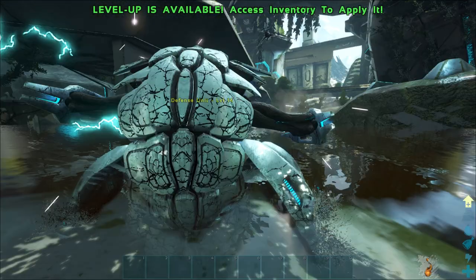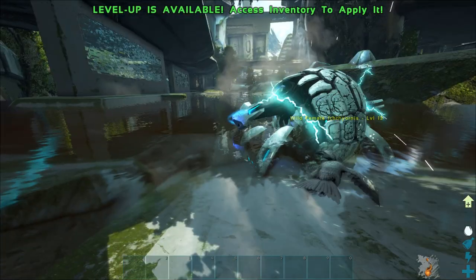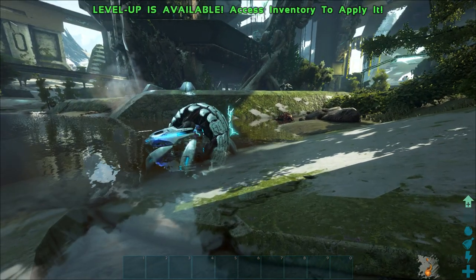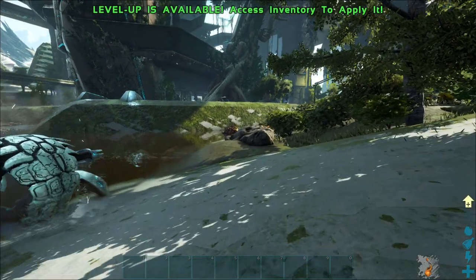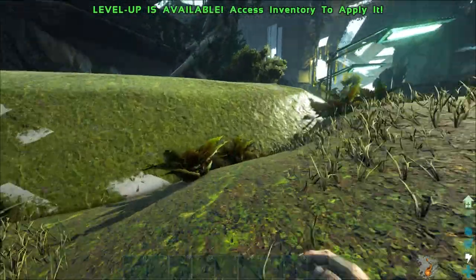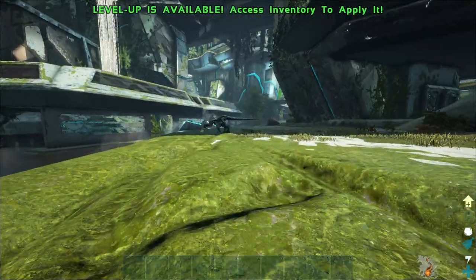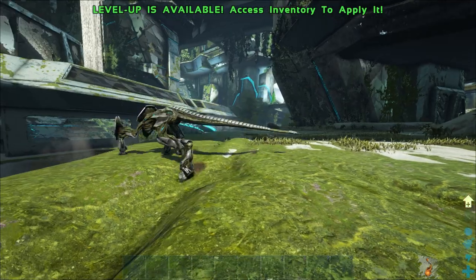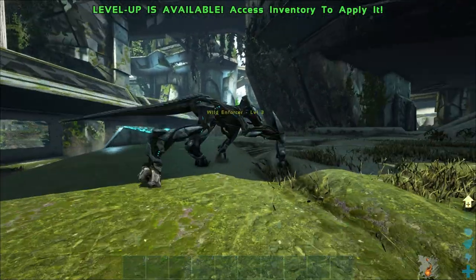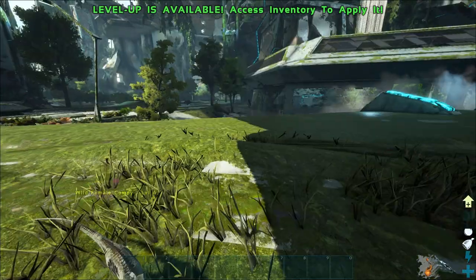Hello, what are you? A defence unit. It doesn't seem to want to kill me, which is always a nice change. Now that does not look friendly - that looks like something that will try and kill me. Let's go and see it. Are you friendly? You're friendly - it's an enforcer. It's another mech. The animation looks a bit weird.